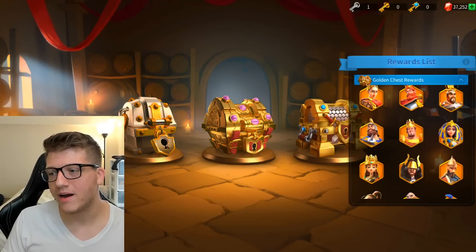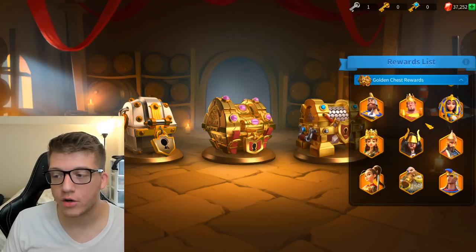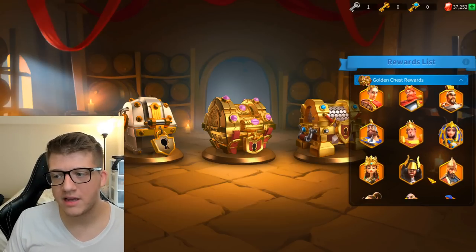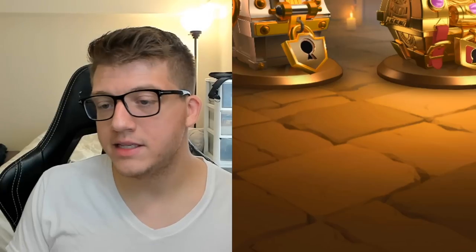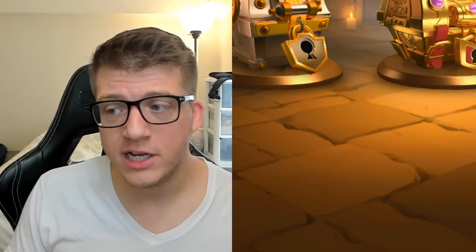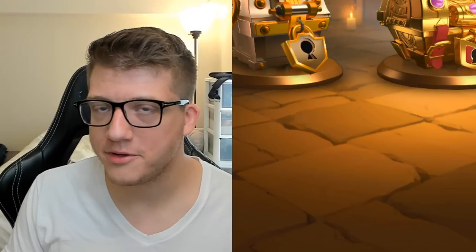That said, the Golden Chest has the least control and the weakest options overall. However, commanders like Charles Martel, Mehmed, or even Mulan are solid — especially early game — and this is a free way to build their legendary commander sculptures over time.